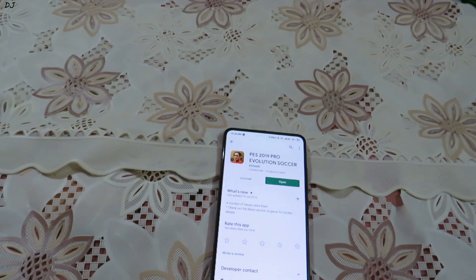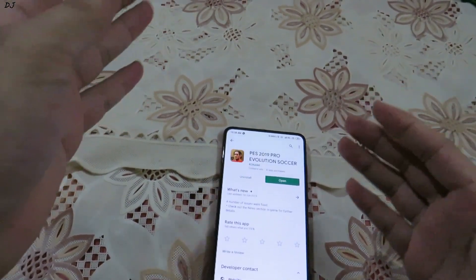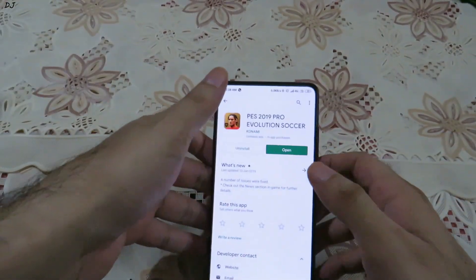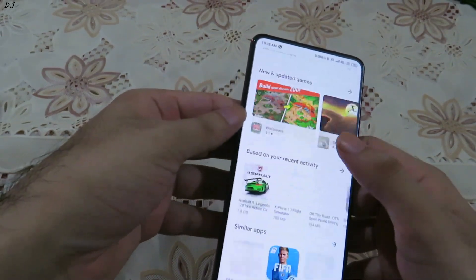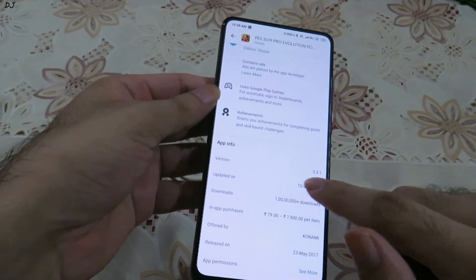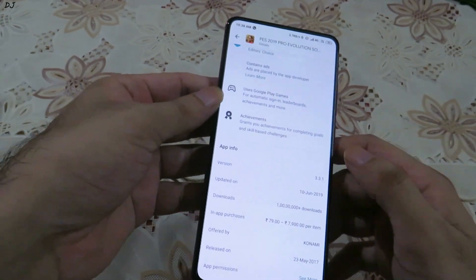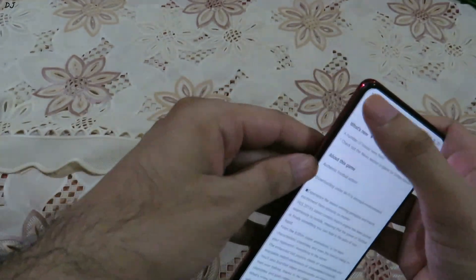Hey guys, welcome back to my YouTube channel. Today I'm going to show you some gameplay of Pro Evolution Soccer 2019 running on Redmi K20 Pro. You can download this game for free from the Play Store. Here's its Play Store page — as you can see, its version number is 3.3.1 and it was last updated on 10th June 2019.